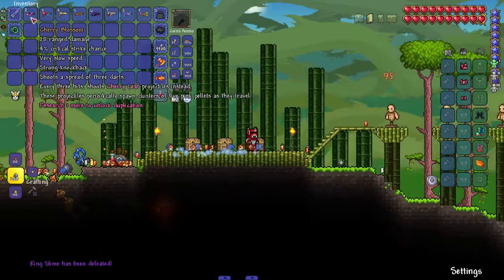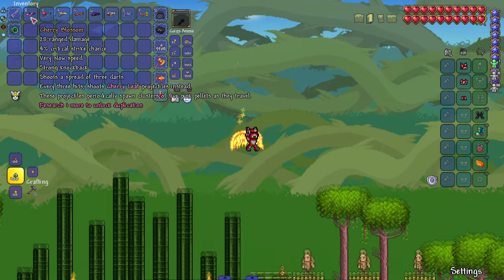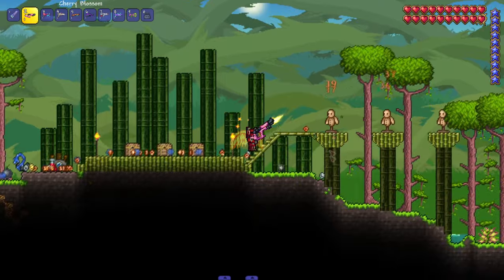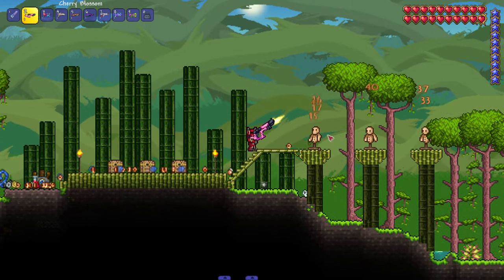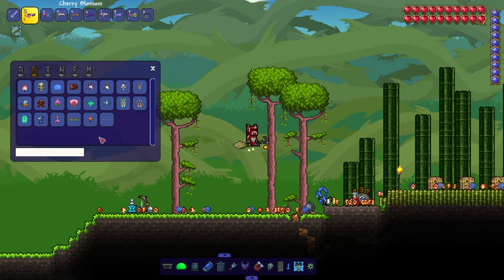We should be entering the hardmode set of weapons now. We got the Cherry Blossom — shoots a spread of three darts, and every three hits it shoots cherry leaf projectiles that spawn clusters of pink pellets. I'm messing with that — I'm really messing with the sounds, the sounds are just nice.